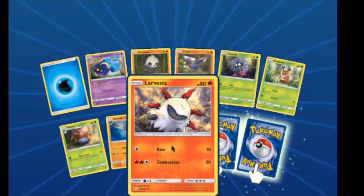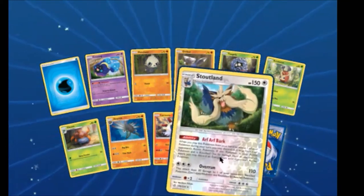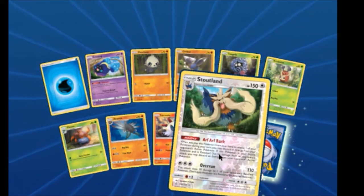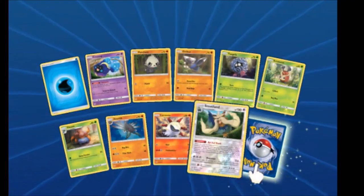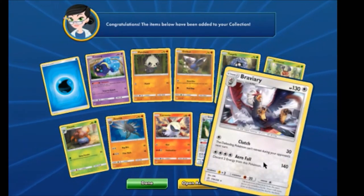We have a Larvesta — which is new. A Reverse Rare Stoutland — also new. Arf, arf, bark! That's its ability! And a Braviary.